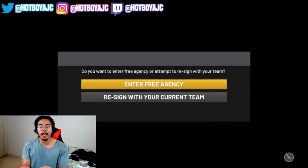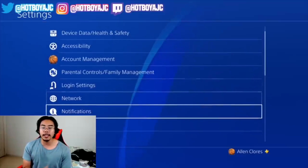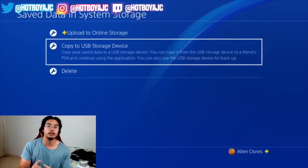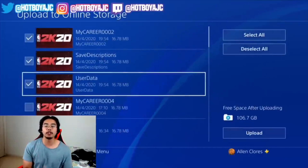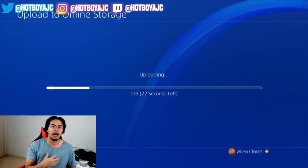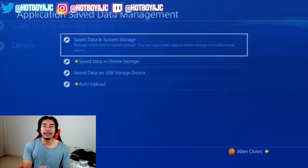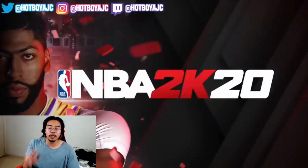When it says 'Enter Free Agency or Resign with Team,' press the PS button and quit out of the game. Head over to Settings, then Application Save Data Management. Go to 'Save Data in System Storage,' then click 'Upload to Online Storage' or 'Copy to USB Storage' — whichever you prefer. Click NBA 2K20 and upload the first three files: one should be called User Data, one Save Descriptions, and one MyCareer with a number. Make sure you have a USB plugged in if using that method.